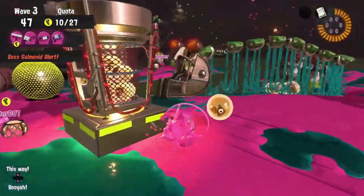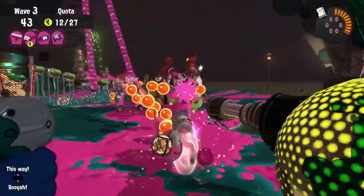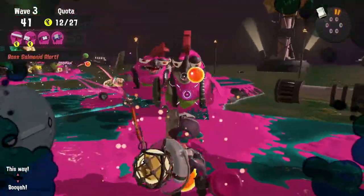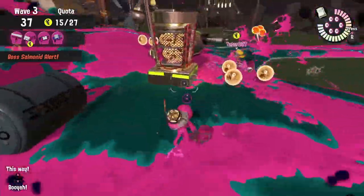For a Cohock Charge, all three weapons except for the Heavy Splatling have some pretty good mobility. But as it always goes, as long as two players are always in those turrets keeping those Cohocks at bay, it makes it that much easier for egg runners to just put the eggs in.